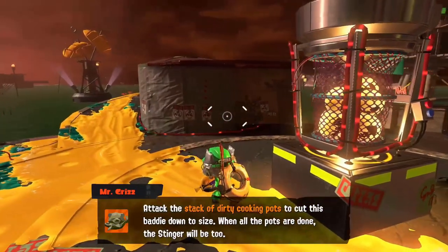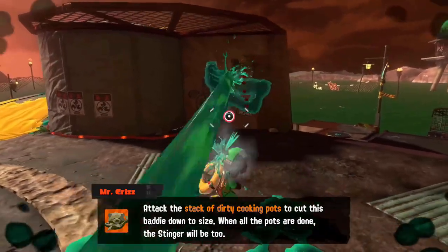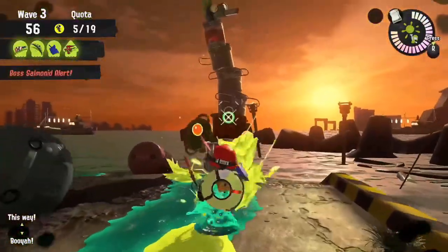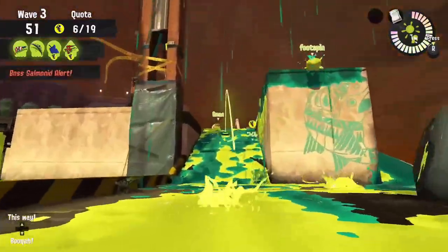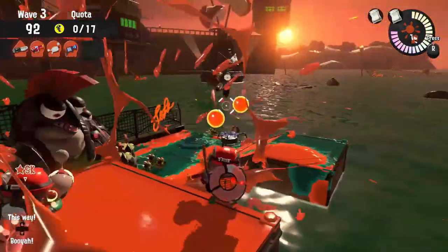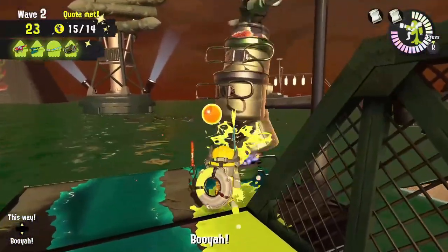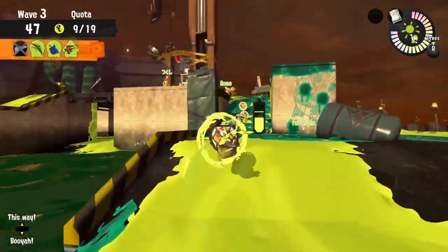Stingers are one of the highest priority boss salmonids in my opinion. They always spawn near the water, they never approach the basket, they can shoot lasers that pierce through walls, and they tend to target the furthest player from them. You really have to go out of your way to defeat stingers as soon as possible, since they are extremely disruptive. Blasters are effective against them, and so are fast fire rate weapons. Slow fire rate weapons like chargers are less effective. After taking care of the stinger, you can use your egg cannon to shoot eggs back so that your teammates can put them into the basket.